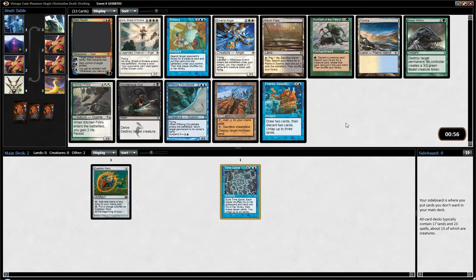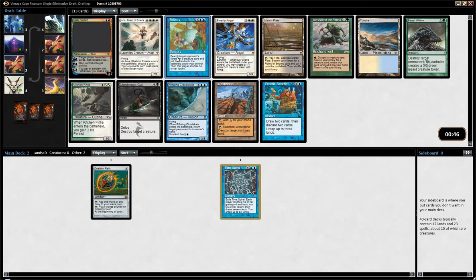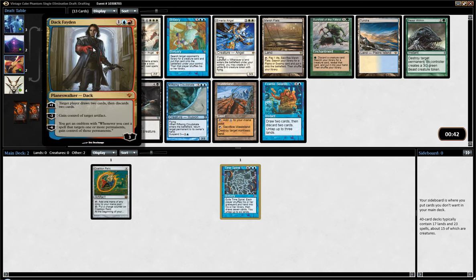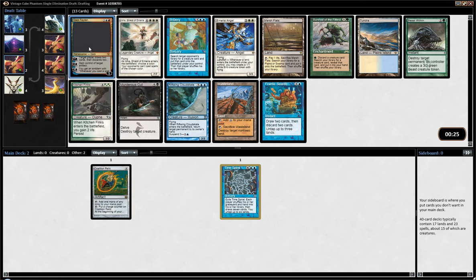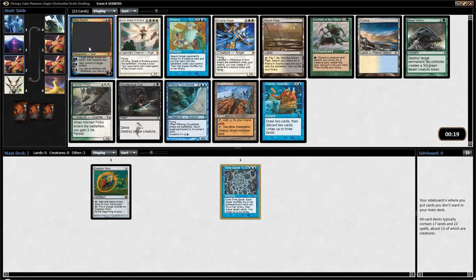If we are looking to play Storm, Frantic Search is a pretty sweet one. Bribery is not a card I'm a huge fan of, but it's pretty strong and powerful, obviously. Deck Faden is actually extremely powerful — maybe we should just pick that. Especially in Vintage Cube, pretty much everyone is going to play some artifact. Even decks that don't usually play artifacts might have them because they got a Mox or something. There are the Signets, being played in a lot of decks too. Frantic Search is more dedicated towards Storm but much weaker. I think we'll just go with Deck Faden — that card is really good.